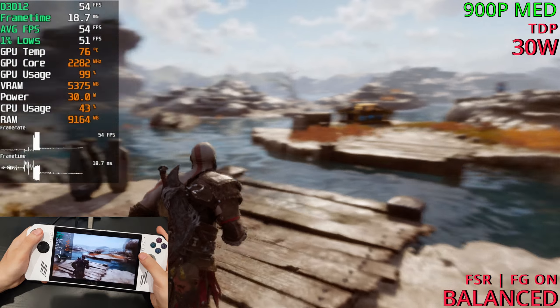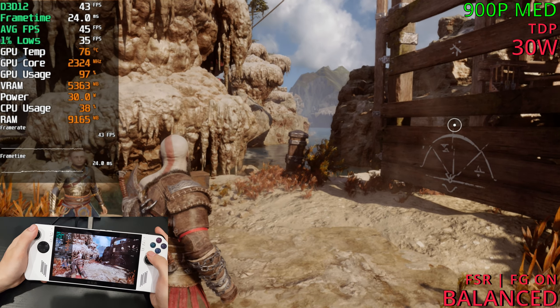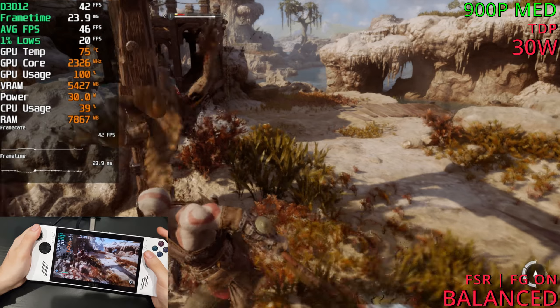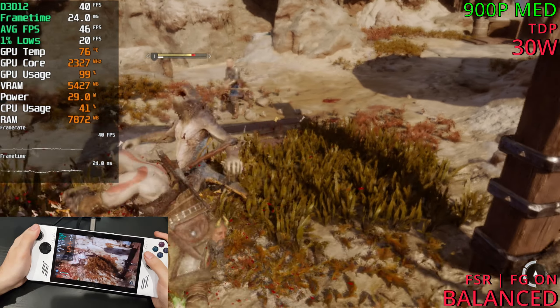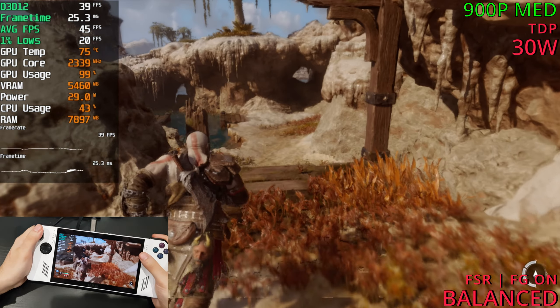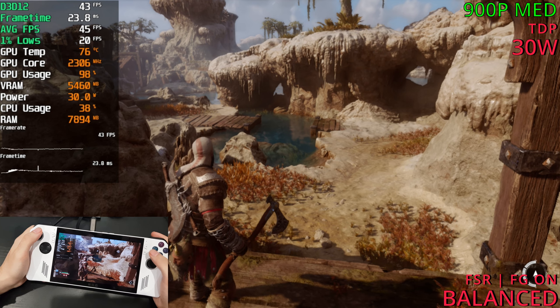Frame gen active and we're back up into the low to mid 50s, down into the low 40s. I think low settings is probably the move for this one unless you want to use frame gen. I'm surprised how poorly it's running. Maybe low settings will help us out.